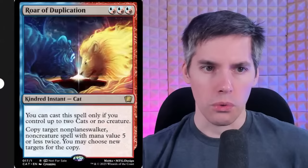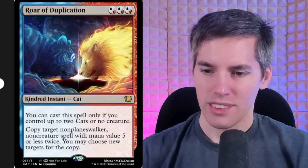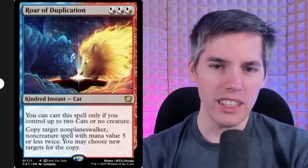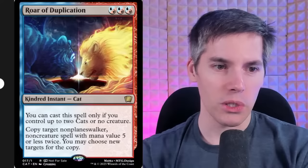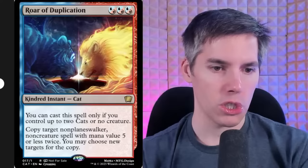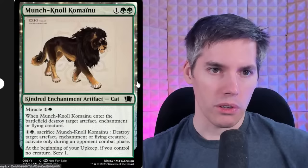The Roar of Duplication — for three mana, Kindred Instant cast only if you control up to two cat creatures: copy target non-planeswalker non-creature spell with mana value five or less twice; you may choose new targets for the copies. That's totally fine — I think you're copying the spell, not countering it. Then Munch — a green-green one generic cat with Miracle of green one generic. Enter the battlefield: destroy target artifact, enchantment, or flying creature.